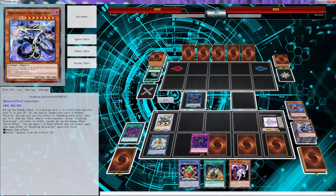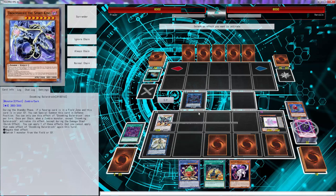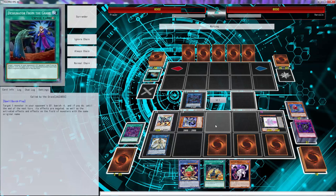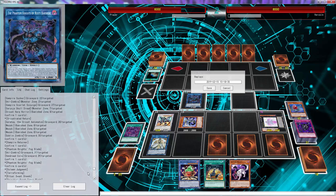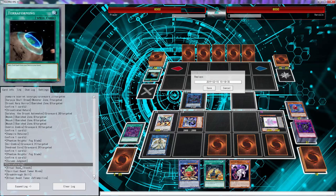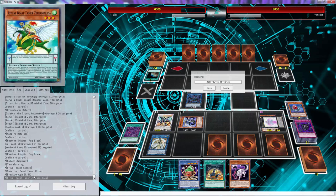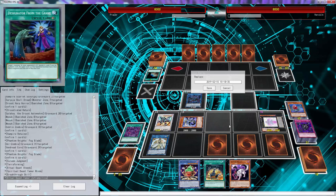Oh no, it's a trap deck. During the standby phase we're going to bring Joshel back. I don't know if he can get around this — we know his entire hand. It's a bunch of traps. What was his hand? It was Solemn Judgment, Terraforming, Spiritual Bees, Breakthrough Skill, and Zampilica. We literally knew his whole back row. If we were able to go Omega first we could have seen what he was playing.